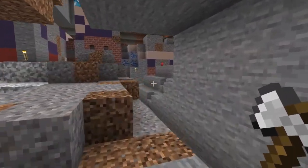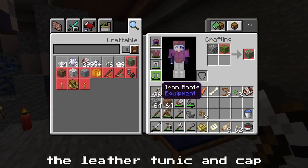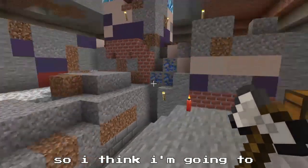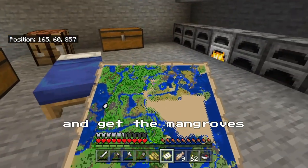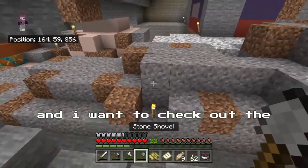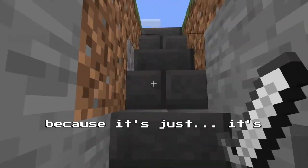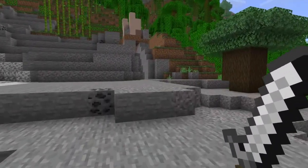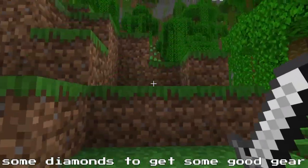I am very much at a point now where I am getting frustrated by just improper gear. The leather tunic and cap and iron leggings and boots are just not doing it at the moment. So I think I'm going to take a break, continue working on the base, and then finish getting the mangroves in the top right and check out the pillager outposts while I'm there. But I definitely do not want to do it in my current armor — I die so quickly because we're on hard difficulty. I won't lose anything, but I'm still just not going to be able to explore until I find some diamonds to get some good gear.